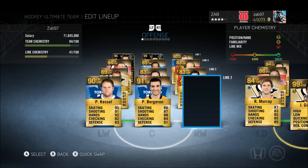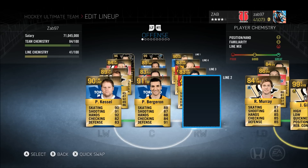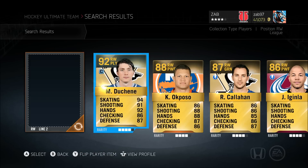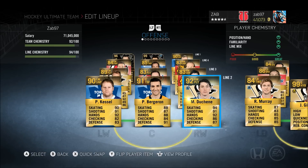Adding the right winger gives you a deadly combination. He's actually my first line right winger — technically a center for the Colorado Avalanche — Matt Duchene. With the captain card he's 92 overall; without it he's a 90. Stats are 94 skating, 91 shot, 92 hands, 86 checking, 87 defense. For price: Kessel runs about 50 to 55k, Bergeron is about the same at 50 to 55k, and Duchene will run you about 120 to 130k.